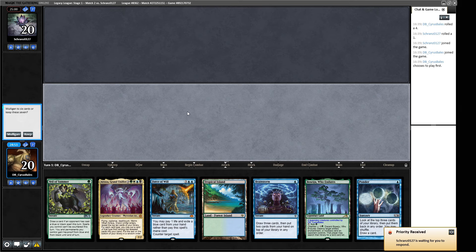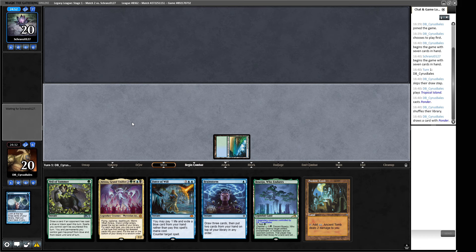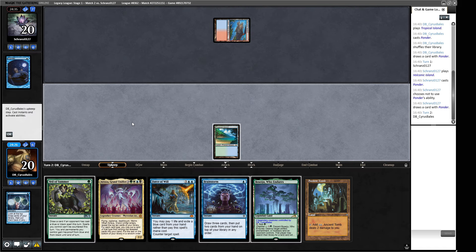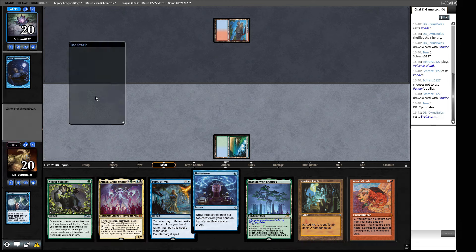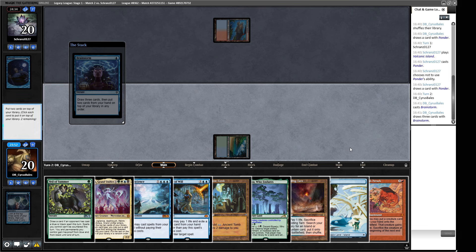We have Island and Ponder — a little bit sketchy but I think it's reasonable. We get a Tropical Island down and cast a Ponder. We're looking for a little bit more mana and some Show and Tells, so we shuffle. That's a bit more mana — hopefully we don't lose our Tropical Island. A Ponder off a Volcanic Island from our opponent — so we could be looking at a mirror, or some sort of Grixis or Blue-Red Tempo deck. We find a Sneak Attack and Brainstorm. The plan is now to sneak in an Atraxa, potentially with Veil of Summer and Force of Will backup.